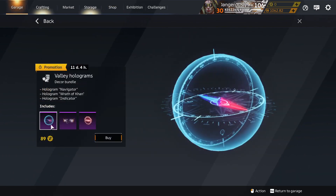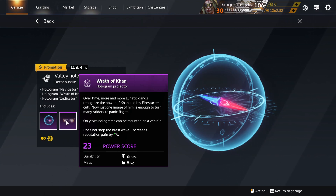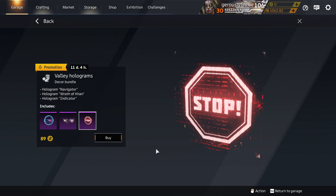Valley Holograms — they are tradable. We have The Navigator, which was from a season — Founders Returns or something. Rathakan — from a season. And The Stop Indicator — from a season. Now they're in the decor/customisation bundle.